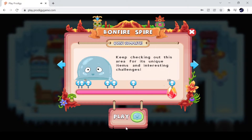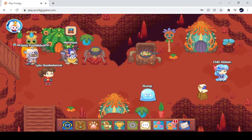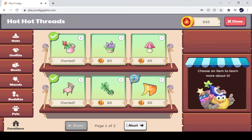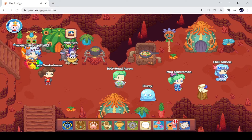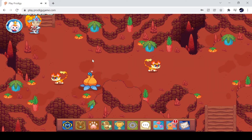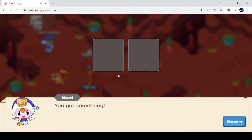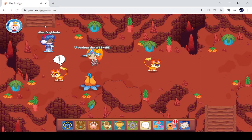In Bonfire Spire, we click Play. Newt says something. Let's go ahead and go to the merchant and press Shop. Let's go down here. I see an interesting flower. Let's see if we can open it without attracting the monster. We got a Chard Fruit! Yay! We just need one more now.